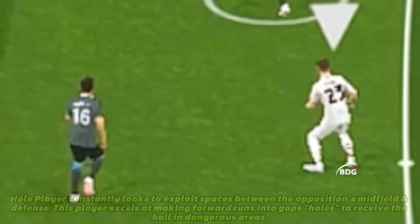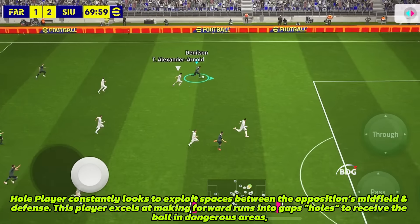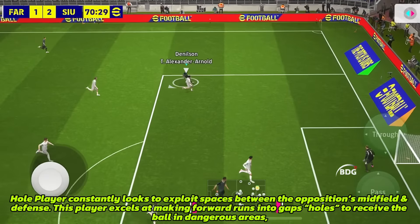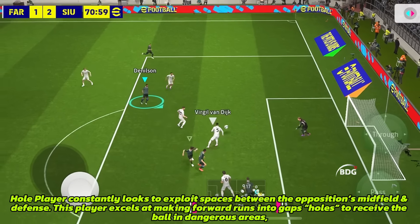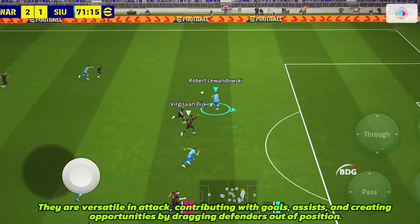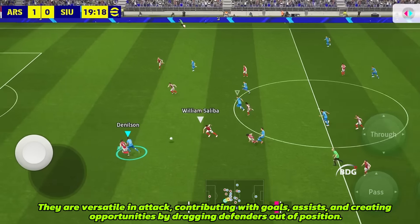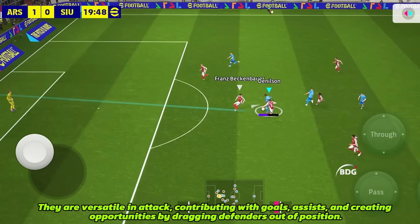Hole player — constantly looks to exploit spaces between the opposition's midfield and defense. This player excels at making forward runs into gaps and holes to receive the ball in dangerous areas. They are versatile in attack, contributing with goals, assists, and creating opportunities by dragging defenders out of position.